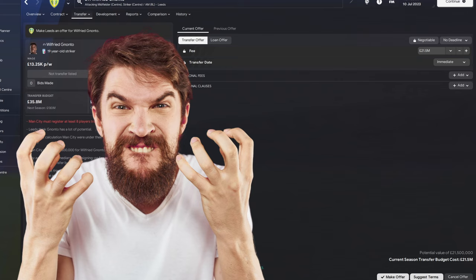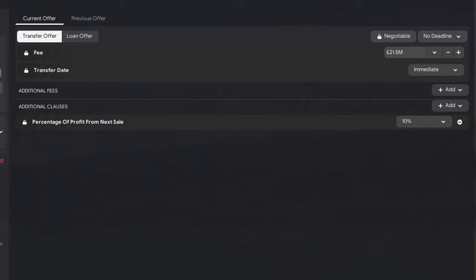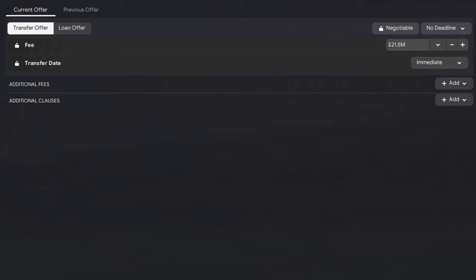Number eight: transfer negotiations can be quite tricky, and one of the most annoying things is having the opposing club lock in an additional clause that you don't really want. But there's a sneaky way to prevent this from happening. Before you make your first offer, add in the clause that you don't want, then click the 'Remove' button and select 'Remove and Exclude from Negotiation'. This prevents the opposing club from adding this clause — let alone locking it in — putting you back in charge of your transfer negotiations.